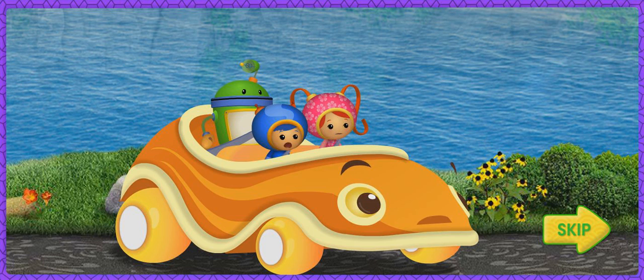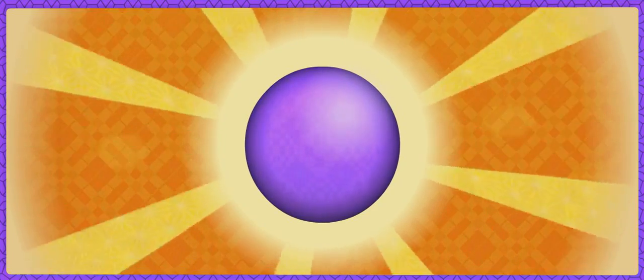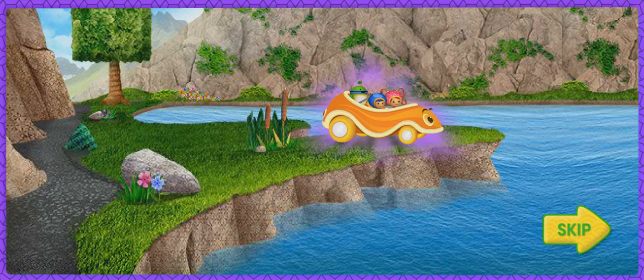Oh, no! Dump Truck is still ahead of us! Let's check my robo-computer to see where he is! Dump Truck is on the other side of the lake! He's really far ahead! The road around is too long! Let's take the shortest way and swim across the lake in a straight line! I know a magic shape that will help! On the lake, we're looking for spheres! A sphere will help us swim across the lake! A sphere is a perfectly round shape, like a ball! Don't collect other shapes, they'll slow us down! We need to collect more spheres! Let's dive in!